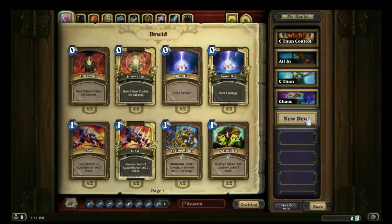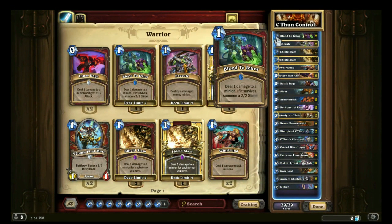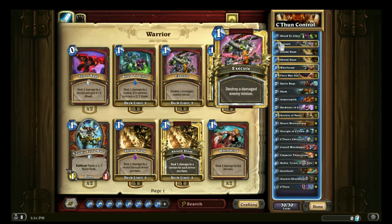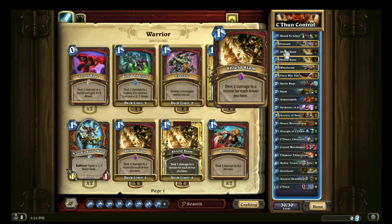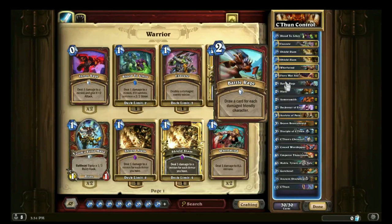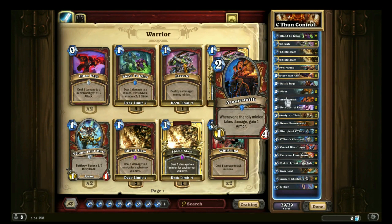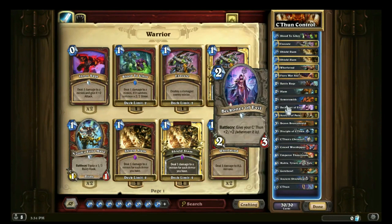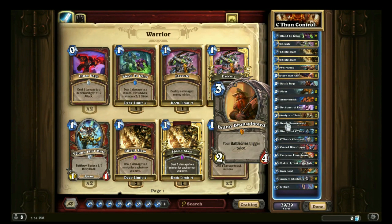My opponent conceded — I was already way ahead in tempo. A lot of people are using Shaman now because the new class cards are nuts. There's the card I was talking about: Blood to Ikhor. A lot of early game synergy with getting board control. If you also have a Fiery War Axe, or late game, you can use Blood to Ikhor for 1 mana, hit your opponent's C'Thun which is like a 20/20, and then Execute it. That's the beauty of this deck — you can always Execute their C'Thun with Shield Slam on big guys. There's a lot of removal to keep you alive and ahead on tempo, rolling in the early game, and just surviving until you get to C'Thun.